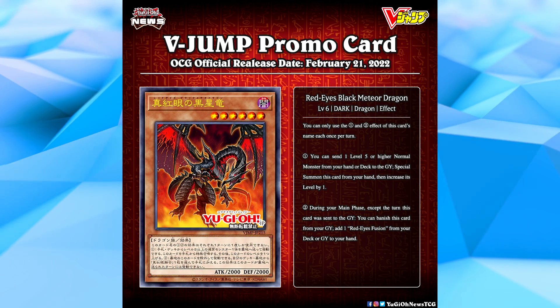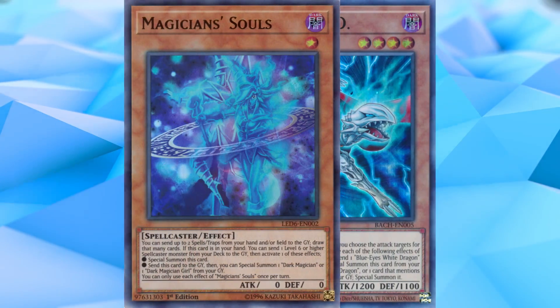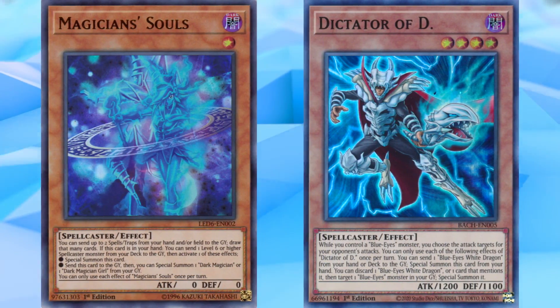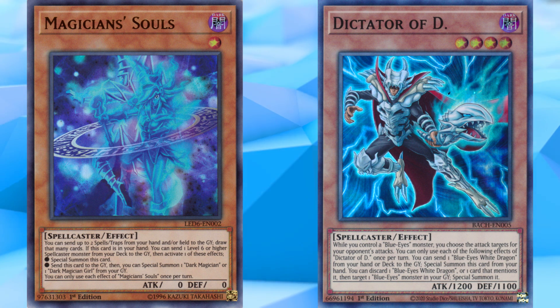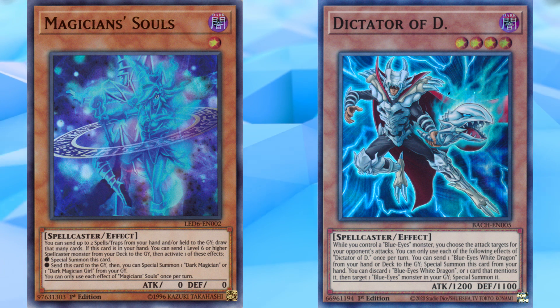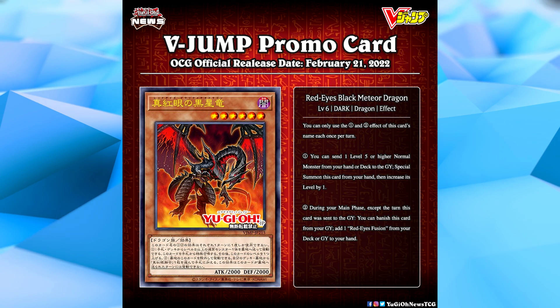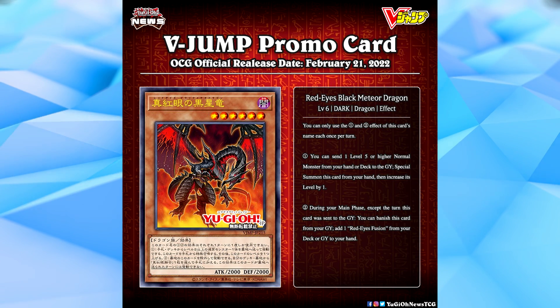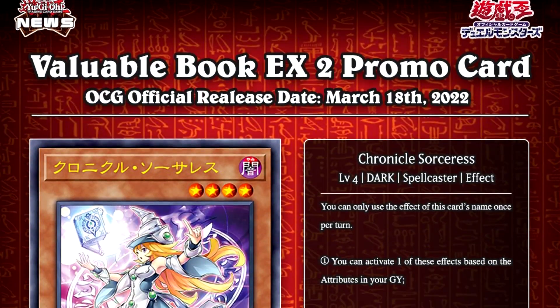I think it's a really neat addition to the strategy. Interestingly enough, with this card's release we now have a Magician Souls type card for Dark Magician, Blue Eyes, and Red Eyes. The Dark Magician one — Magician Souls — is obviously the best of the three, but the new Dictator of D for Blue Eyes that just released in the TCG is very good, and this one is honestly pretty good in a Red Eyes deck as well. It's probably the least powerful of the three, but Red Eyes decks will play it.